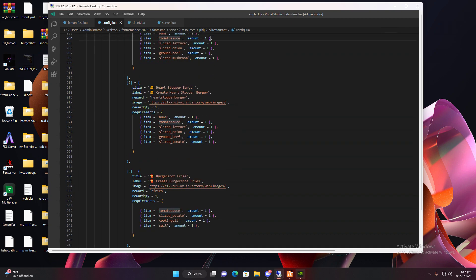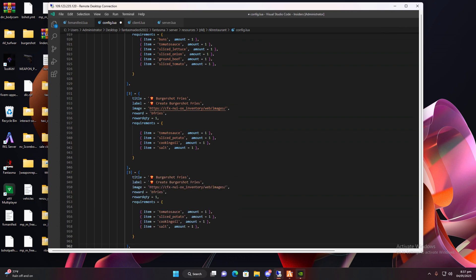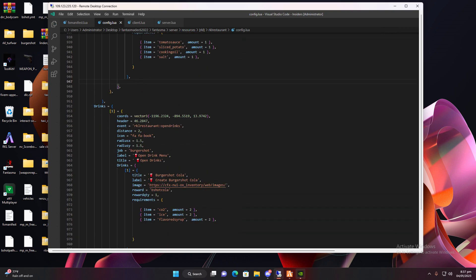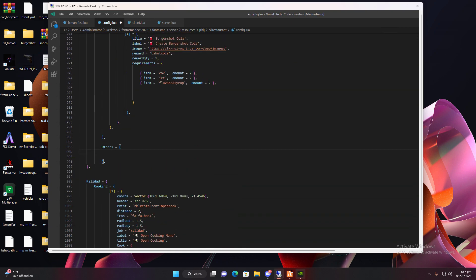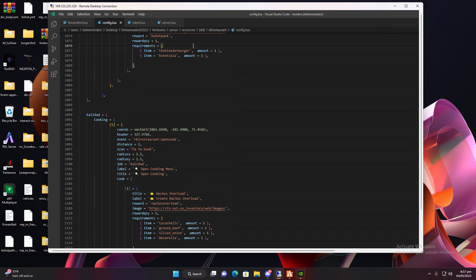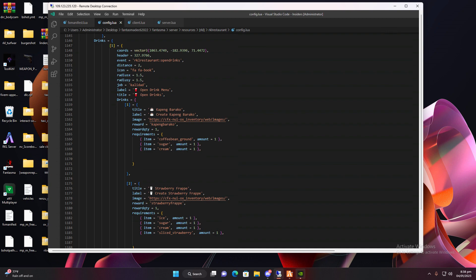We have items one, two, three — you can simply copy an entry, paste it, make it item four, and so on. That's how you add cooking items. For drinks, it works the same way. If you want to disable the 'others' section, just delete all those entries and only the main one will stay. Don't change the aux link key because that links to your OX inventory. So if you have 10, 15, or 30 restaurants, you can just duplicate entries — it's all in one format.